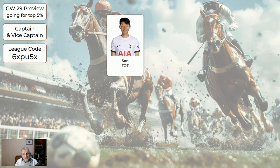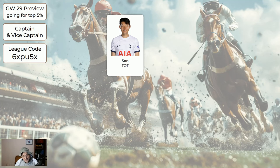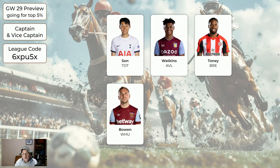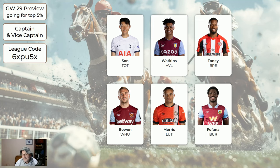As for the suggested captains, Son would be a good choice and it's going to be a very popular choice to wear the old mule's hat. Watkins is okay, Tony's all right, Bowen perhaps, Morris is a bit of an outside shot, and Fofana if you want to have a very cheeky punt. I'd suggest make one of these your captain and one your vice-captain. If you haven't got two of these players, go back and change your team to make sure you've got at least two of them.